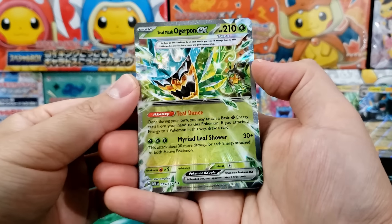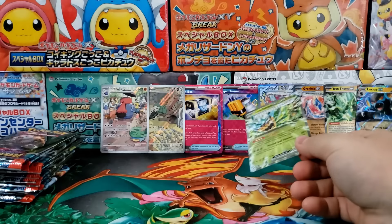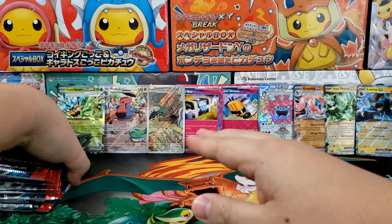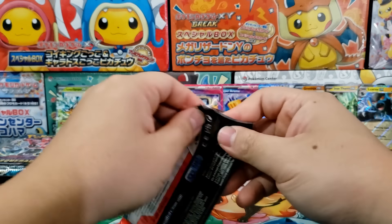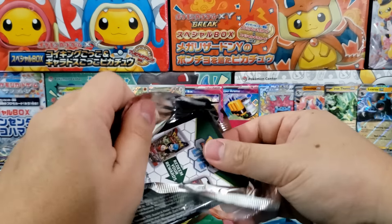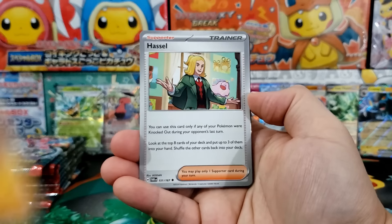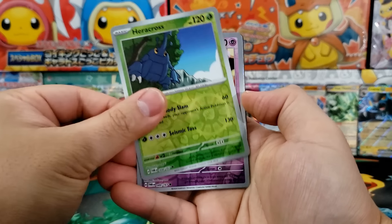There we go — we got ourselves the Teal Mask Ogerpon. Pulled two Ogerpon so far. We pulled the Greninja EX. So this is our fifth EX card, and we've pulled two illustration rares and two A-specs. The hits aren't bad — this is decent. I just want to see some more of the special art. I think for a box, I would just want to see one. That's all we're asking for here — it's for a good cause, we're doing it for a giveaway.